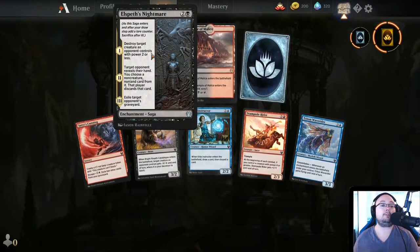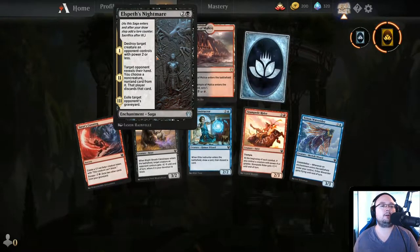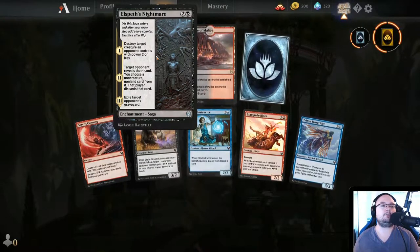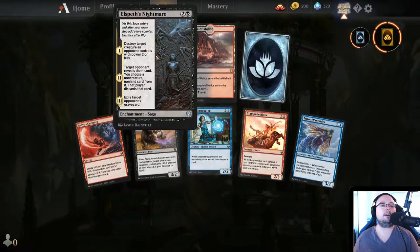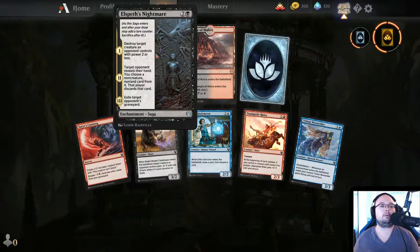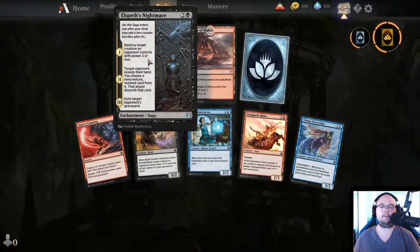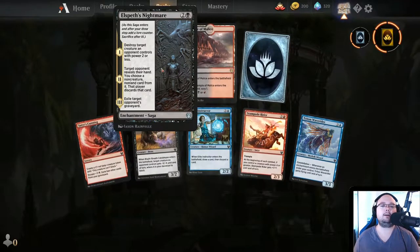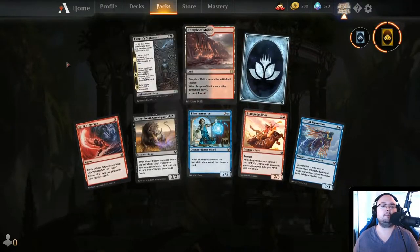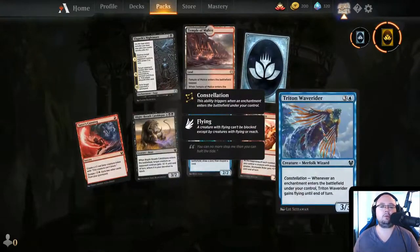Elspeth's Nightmare — 3 mana Saga. Turn 1: destroy target creature an opponent controls with power 2 or less. Turn 2: target opponent reveals their hand, you choose a non-creature non-land card, that player discards it. Turn 3: exile target opponent's graveyard. This is actually really good — it's a different way to get similar effects to what Ashiok has, and it's kind of important to have that.